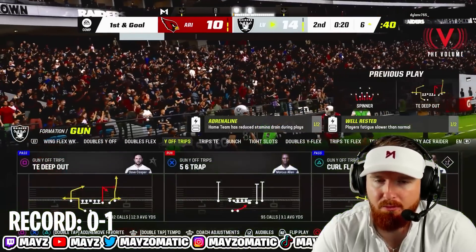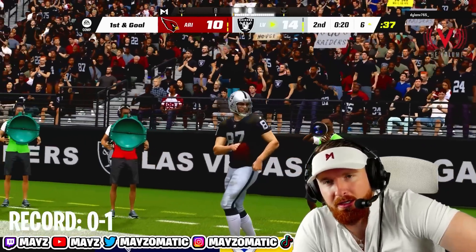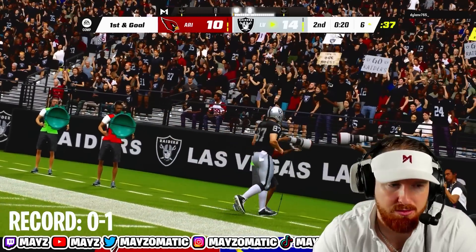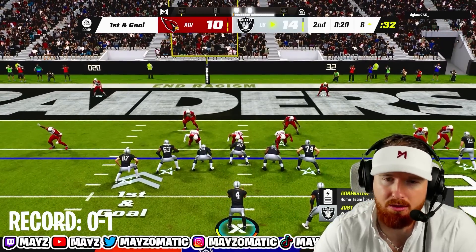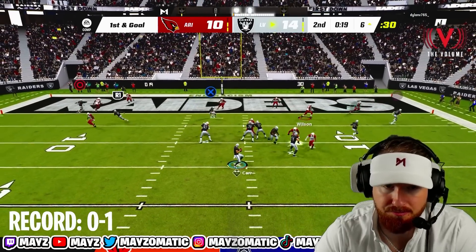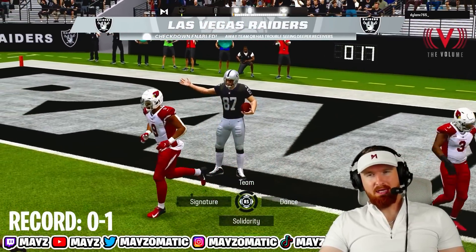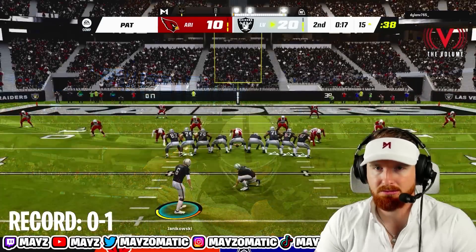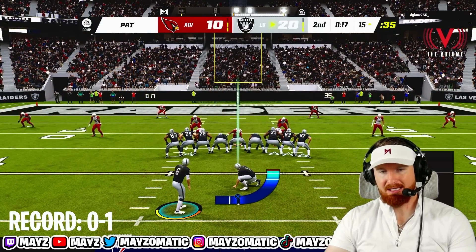If we block the pressure, we should have time to find the open read. I like sending my running back on routes. On that last play — good pocket presence from Derrick Carr. Very rare you see Derrick Carr step into the pocket and stand tall to deliver a laser. There's our boy Casper — he's been a big part of this offense. We get the touchdown! We're getting the ball back in the second half, things are going our way. Three for three on offensive drives this game.